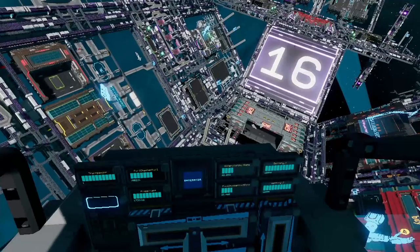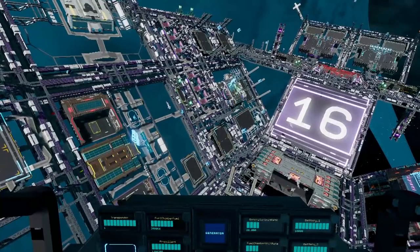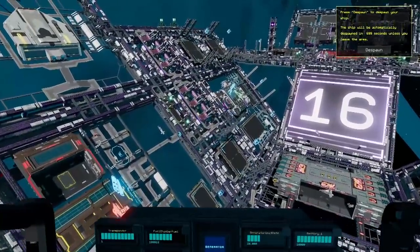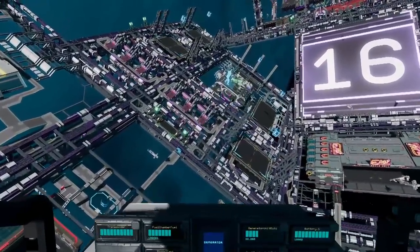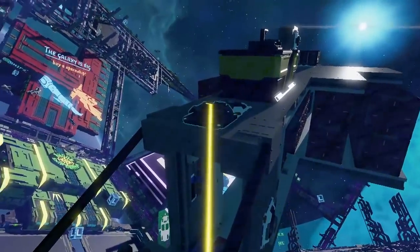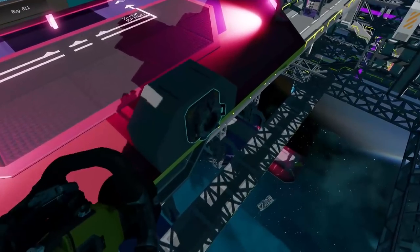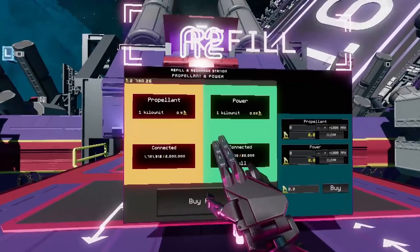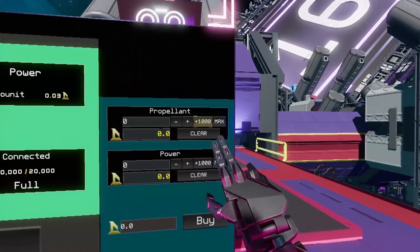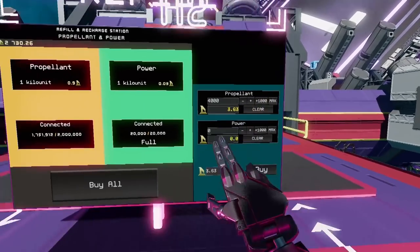If you find yourself low on propellant, fly to one of the various gas stations on Origin Station and fill up there. The gas stations look like areas with six terminals. Fly over to one, connect your resource bridge to the resource bridge on the station, walk over to the terminal and press Buy All. Or if you want to buy just a little bit — maybe you're strapped for cash — feel free to do that.